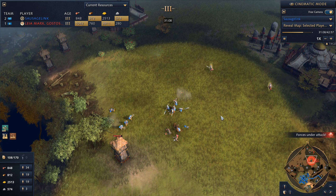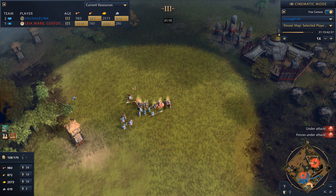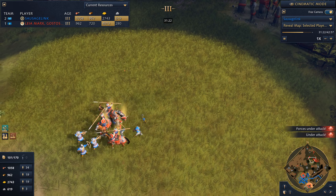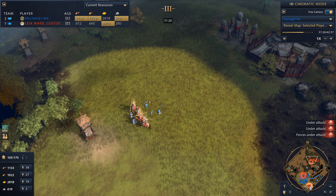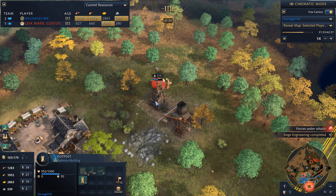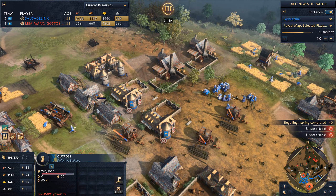He still has yet to make ranged units — I haven't seen any archery ranges or archers from him at all. So we're scoring big points here in a great engagement. My spearmen are taking out cavalry and my archers and Arboletriers are getting shots in. He sends a small force to attack my gold mine but fortunately it's already mined out. Over here we're trying to deal with these outposts and hopefully use the mangonel.